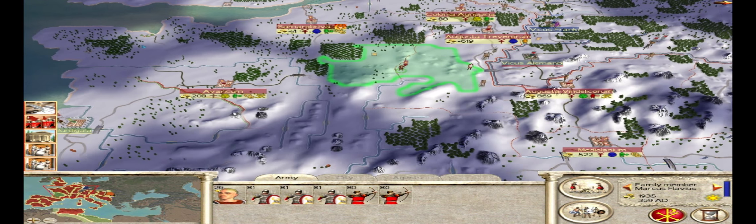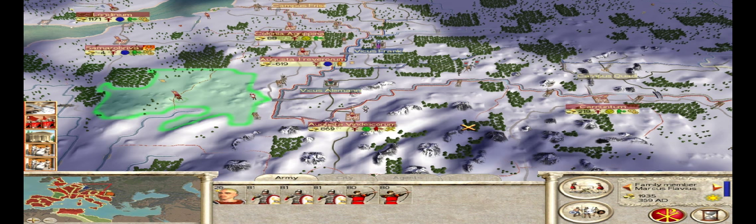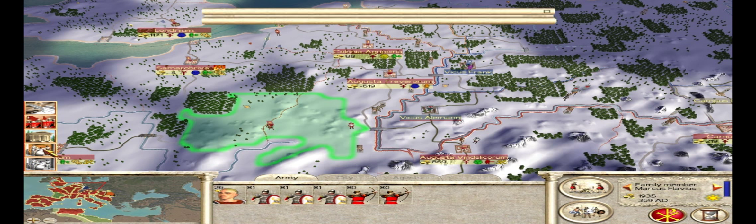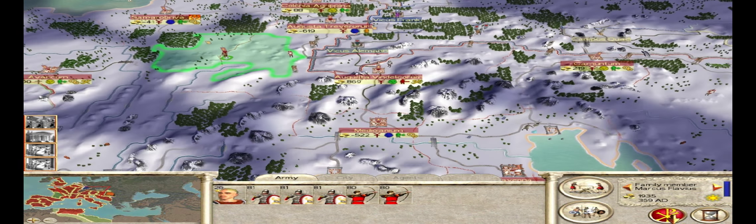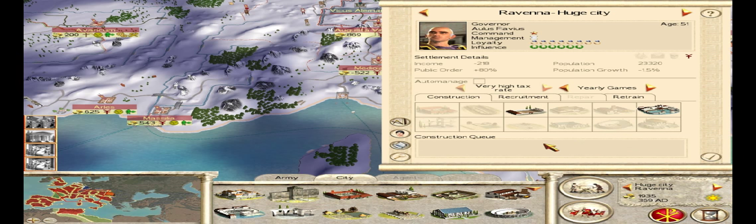You might want to just attack your enemies right off, like the Alamanni here — we could attack them. But you've got to remember in Barbarian Invasion that whenever you destroy a civilization, they go into a horde — and it means it quite literally. When you destroy their last city, it gives them tons of horde troops. So you need to be in a position where you're ready to fend off that kind of problem. I really don't want to destroy the Alamanni until I have the opportunity to face them with a more threatening army.